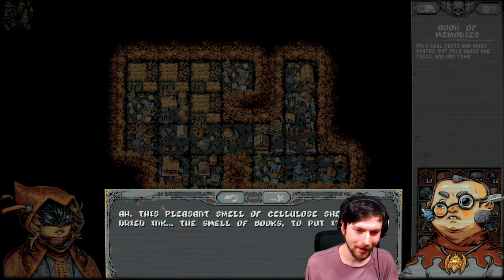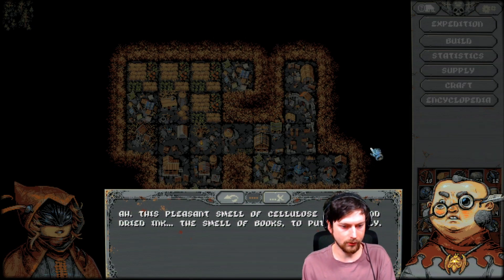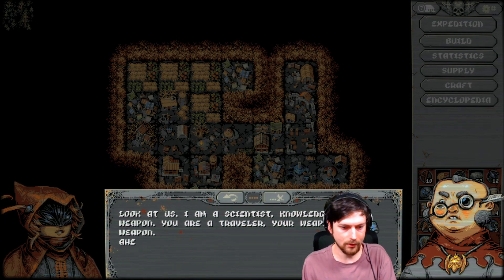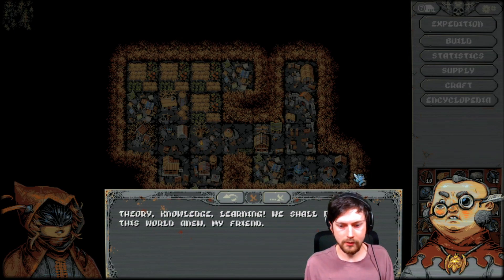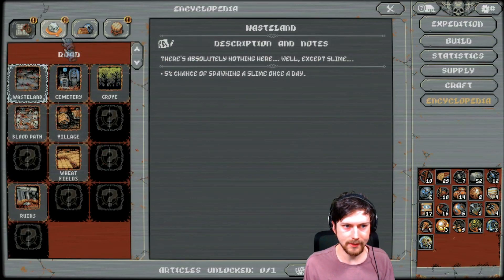This goofy guy says: 'The pleasant smell of dried ink, the smell of books to put it simply. I am a scientist, knowledge is my weapon. You are a traveler, your weapon is a weapon. And yet in spite of all the differences, we both pursue the same goal — to study and recover this world. Theory, knowledge, learning — we shall discover this world anew, my friend.' Great, buddy. Now we got the encyclopedia.